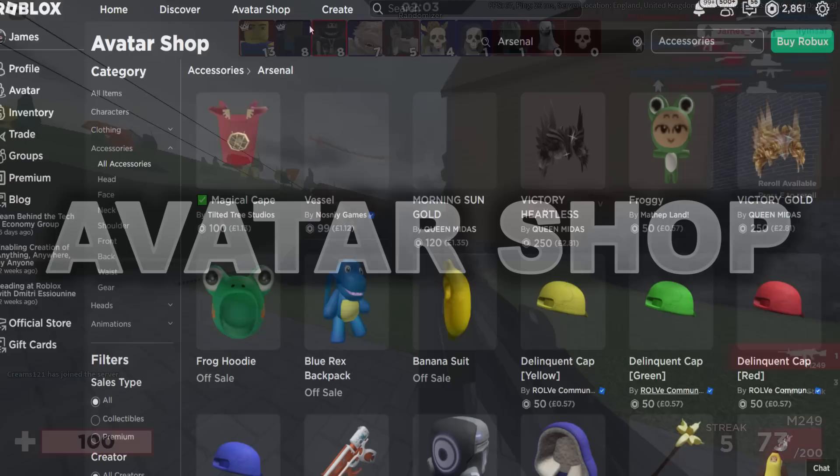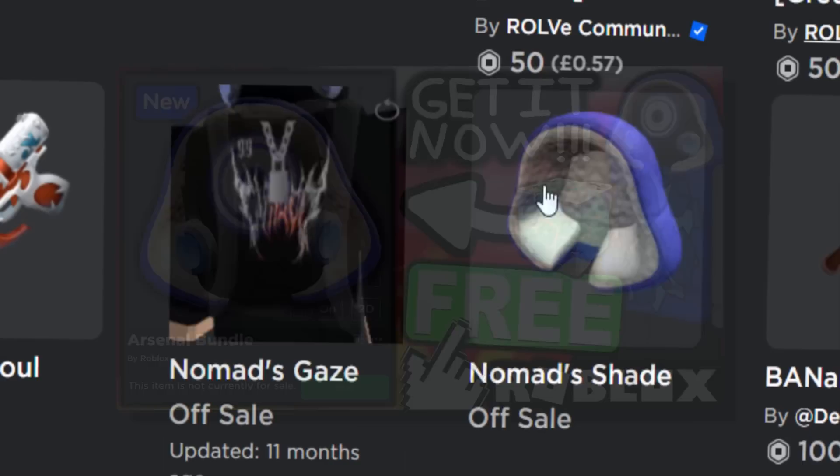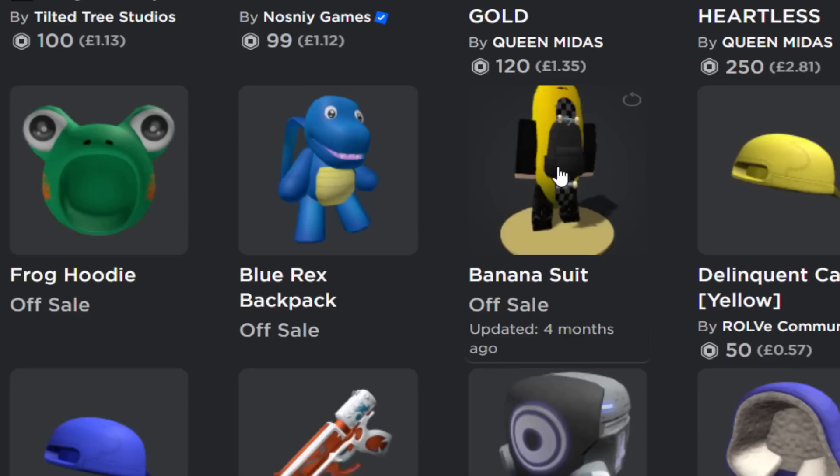Overall on the Avatar Shop, there is quite a lot of Arsenal-related accessories, and just a few of them give you special items and abilities. I already made a video about the Nomad's Shade and the Nomad's Gaze - that was a free Amazon Prime item. It was very good, actually. The skin from it looked awesome. There's also a few toy code items, but today we're going to be focusing on UGC stuff.